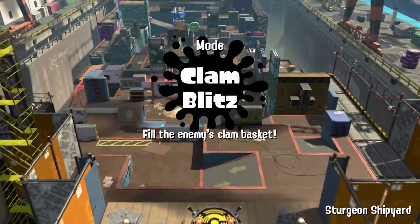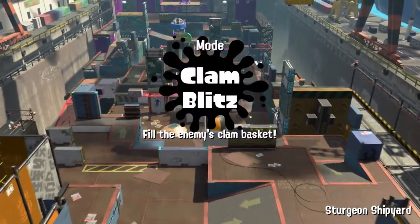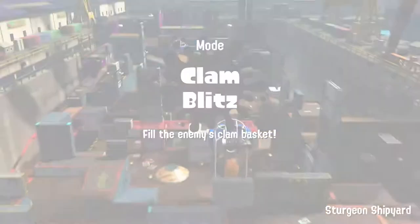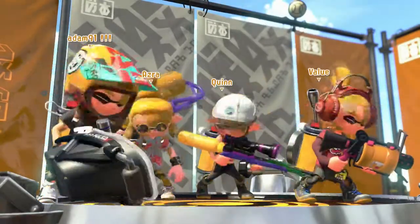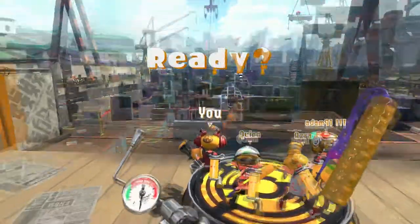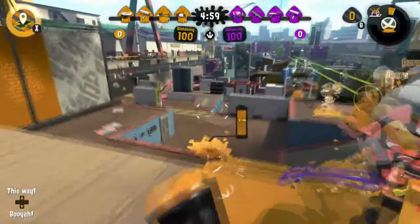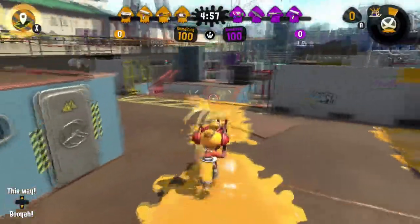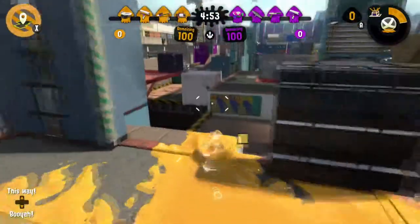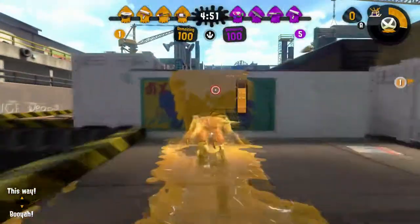We are playing Clam Blitz ranked on Sturgeon Shipyard and I'm using the 52 Gal with the point sensor and baller ability. Let's go ahead and do this. New viewer — cheers mate, stay as long as you want. We're orange team and the orange number has to be lower than the purple number this time, so we're going to quickly go mid.